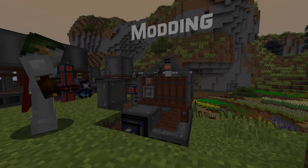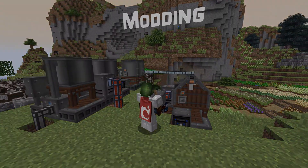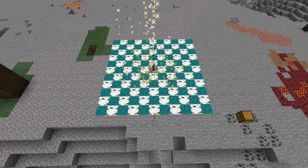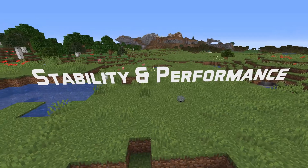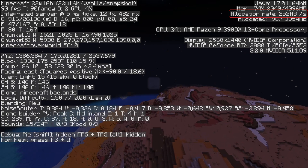Let's end off with some code-side news that might be interesting to modders. The lightweight Java game library used by the game has been updated to version 3.3.1. In performance news, there's a new meter for the F3 debug screen showing the heap allocation metric.